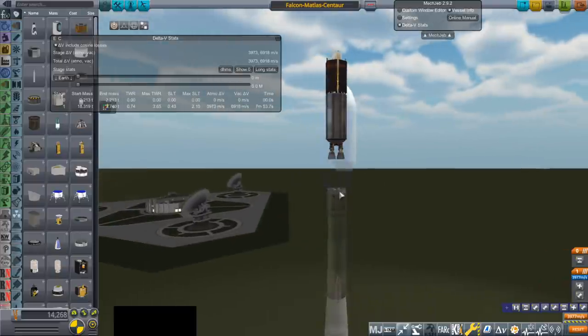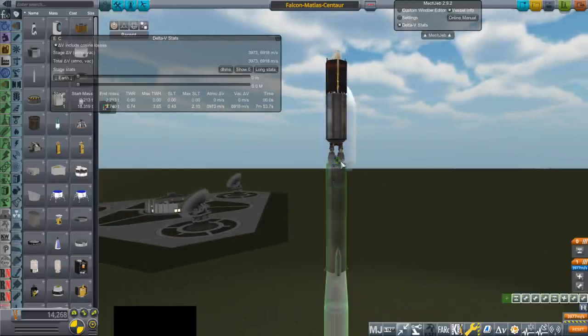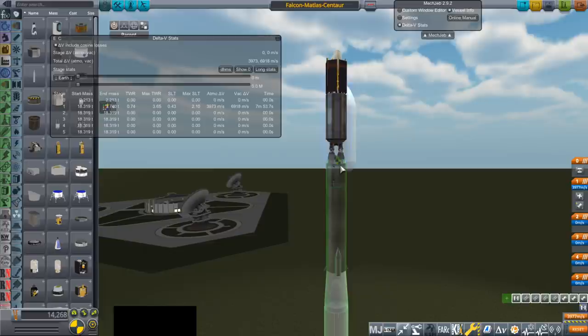The payload right now is 18 tons. So we should have some to spare if we are doing it in expendable mode, which we are.